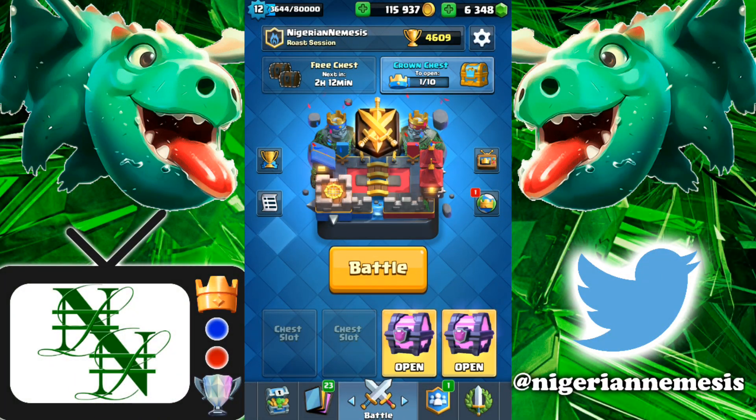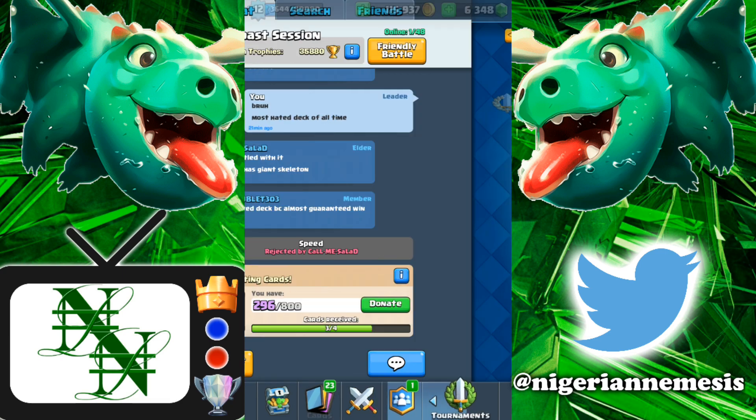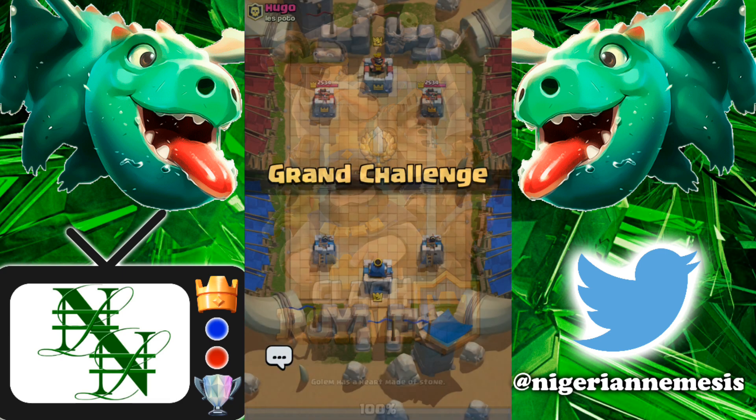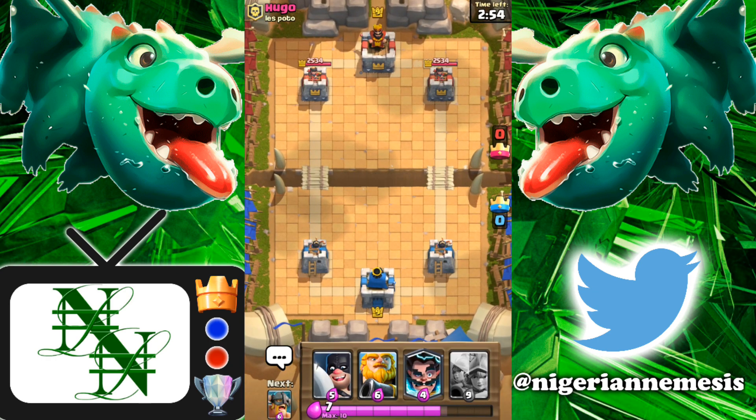Hey, what is up guys and welcome back to Roast Session Central. I'm the Nigerian Nemesis and in today's video I'm gonna be bringing you guys the most hated deck of all time — with the mortar, the expo, the two hated siege cards in the game. Royal Giant, elite barbarians, executioner-tornado combination, the E-wiz, and the three musketeers. Let's play some grand challenge matches with the top eight hated cards in the game.